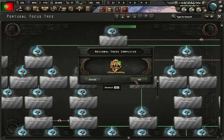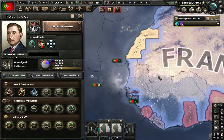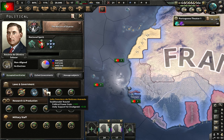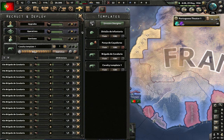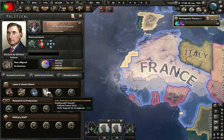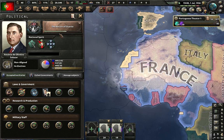Royal Wedding completed. The next national focus will be the Return of Dilrat. We got 150 PP — we're going to hire a Traditionalist Theorist who gives us political power and daily support for non-aligned. That support is quite crucial because the focuses will give us fascist support, which is something we don't want. This national focus will give us negative non-aligned popularity, so we should hire that person beforehand. Plus he gives us political power — it's a win-win.